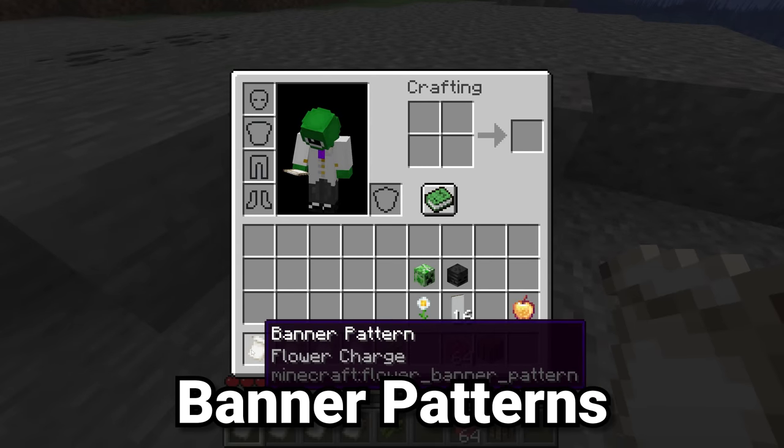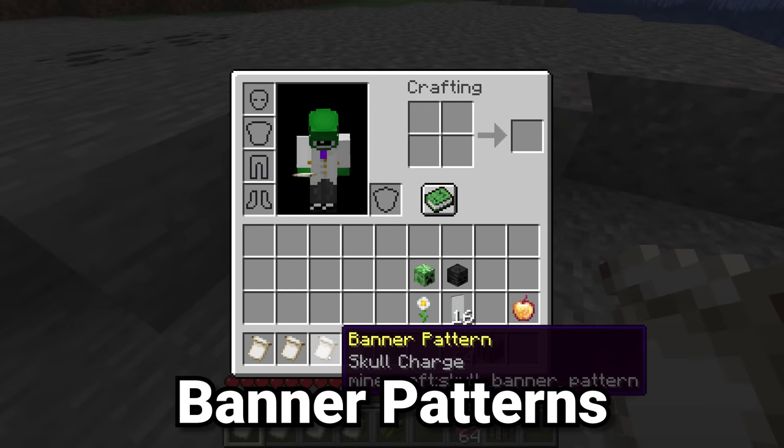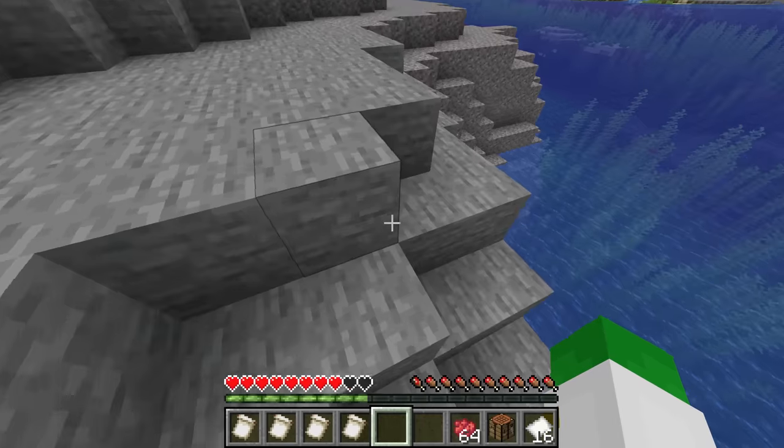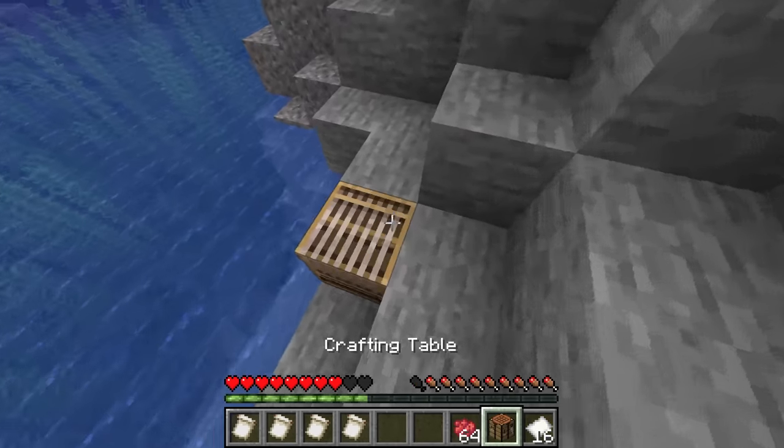There are a bunch of different banner patterns in Minecraft, like the flower charge, creeper charge, skull charge, and thing. But how do you get some of these? Well, most of them actually have to do with other rare items that you might have gotten already.